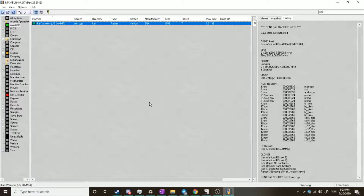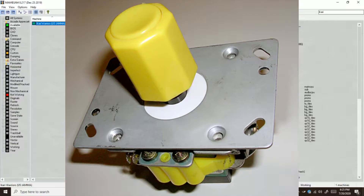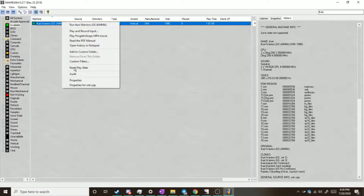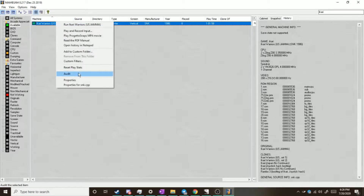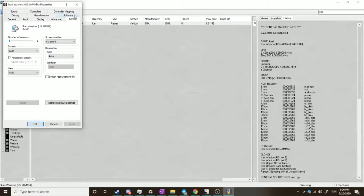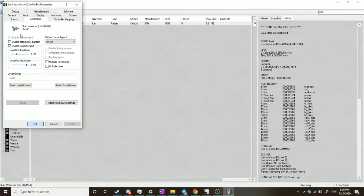Let's get to the real meat and potatoes of the video, which is doing the controls for Ikari Warriors. Because again, the game uses a twisting joystick, and as far as I know, there actually isn't a twisting joystick you can purchase — and I don't know how many people would actually purchase one specifically for Ikari Warriors. Now before getting started, you want to make sure you do have your mouse support enabled. You should always go through and make sure you've got that good to go — there's an enable mouse input option right there.